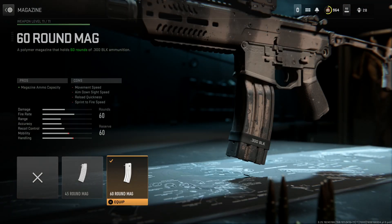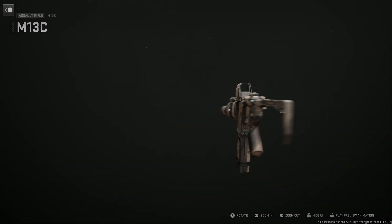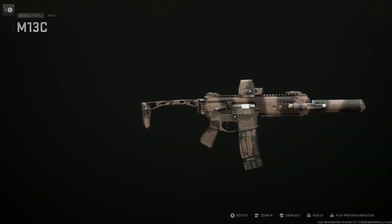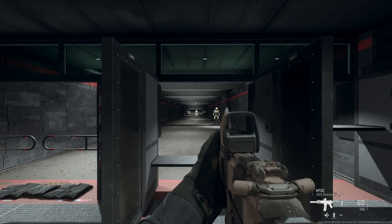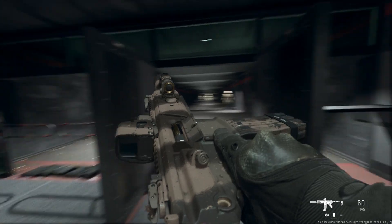We're running the 60-round magazine of 300 Blackout because when you're engaging multiple opponents — specifically in lockdown — it's definitely needed. In DMZ you can get away with the 30-round mag, but in lockdown you definitely want the 60 round. This is the MCX Rattler build for night maps. You can swap out the optic for night vision or thermal capabilities, but this is shockingly effective — I can see clearly on the night maps.